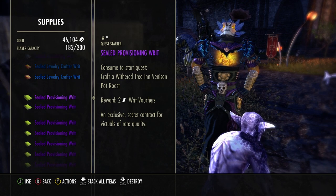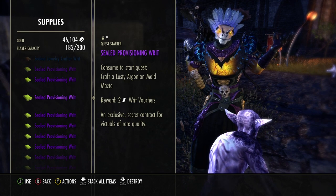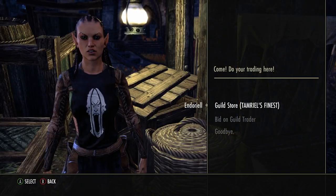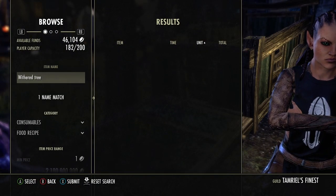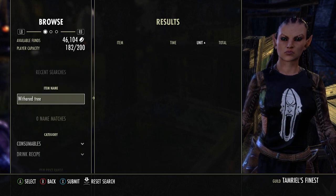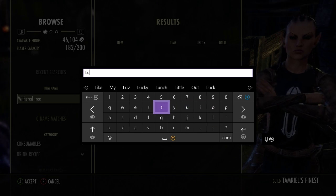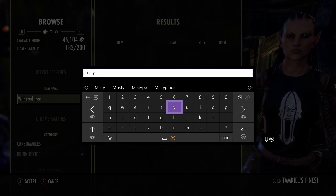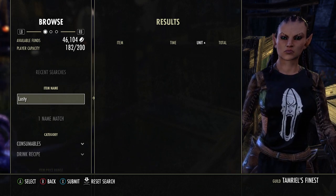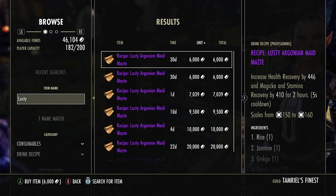Here's another one. Let's say I want to do Lusty Argonian Matzah — I'm pretty sure that's a drink, so we look for drink recipes. I'll just put 'lusty' in the search, make sure you hit the start button or it won't change, then we hit X. Lusty Argonian Matzah — increases health recovery, magicka recovery, and stamina recovery. 6,000 gold. I'll buy that, why not.